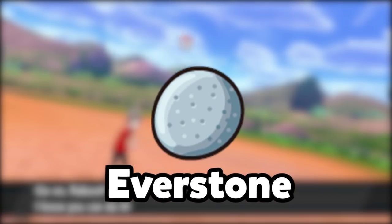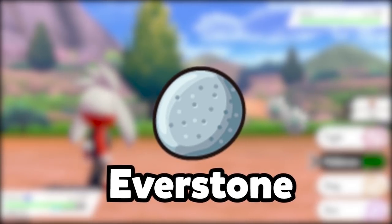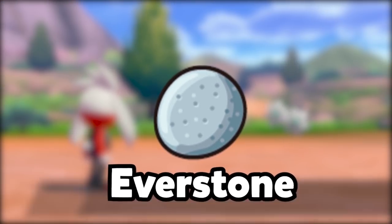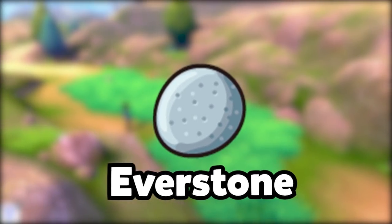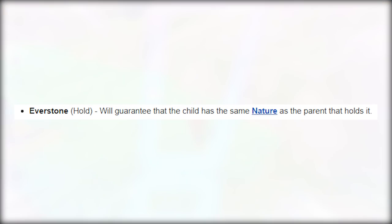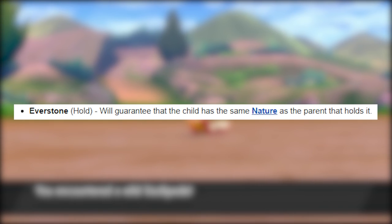Another item you can use for breeding is the Everstone. You've probably already encountered an Everstone because they're all over the floors in this game — they're the little sparkly objects you find as you explore the Galar region. The Everstone guarantees that the baby will have the exact same nature as the parent that holds it. A lot of these items can be bought with battle points, which you earn in the Battle Tower by battling lots of people.